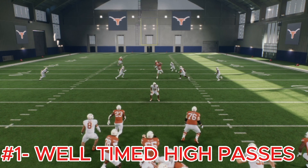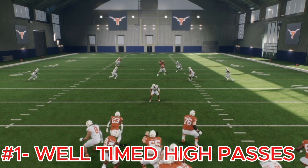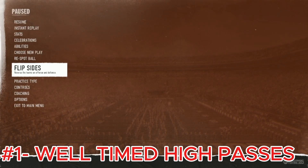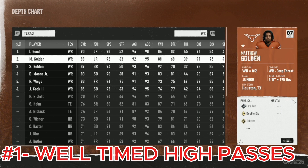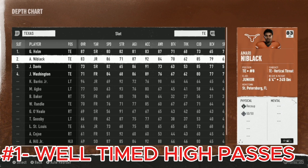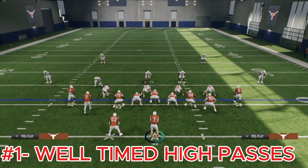The high ball is especially useful on corner routes — sometimes you're able to catch the ball right in stride and continue moving without even jumping that high. Make sure you're throwing high balls to receivers who can actually catch those high passes, like the tall guys. For example, you don't want to be throwing high passes to Isaiah Paul — he's too short. Around 6'2 is decent, but 6'5 or 6'4, 245 lbs like Amari here is ideal for reeling in those high passes. Well-timed high balls is the first tip — they can transform your offensive game by letting you throw over defenders' heads when they're not expecting it.